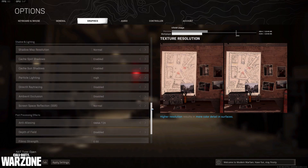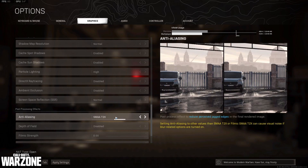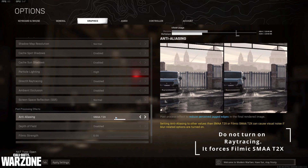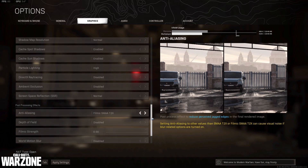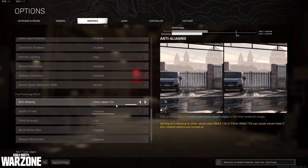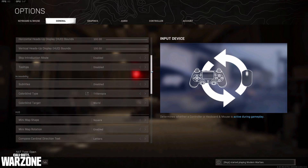You can copy the rest of the settings. Now I have one last very important setting: put your anti-aliasing to SMAA T2X. The difference between this and filmic SMAA T2X is that filmic smears out the image to get rid of jagged edges, which makes it look less sharp. SMAA T2X gives you a little bit of jagged edges, but it's good enough and gives you the sharpest image.